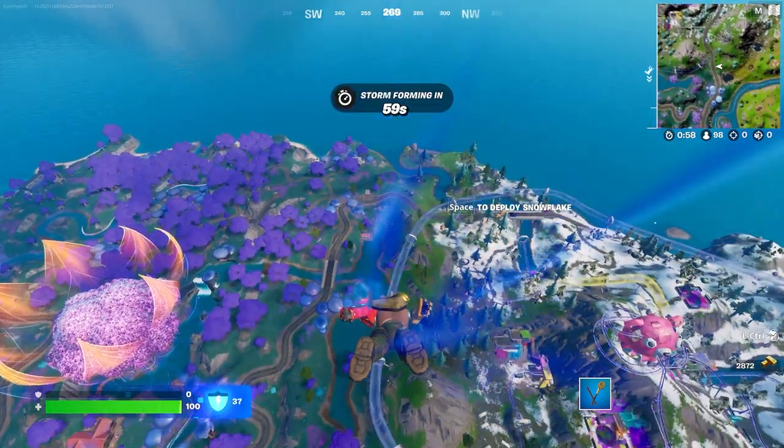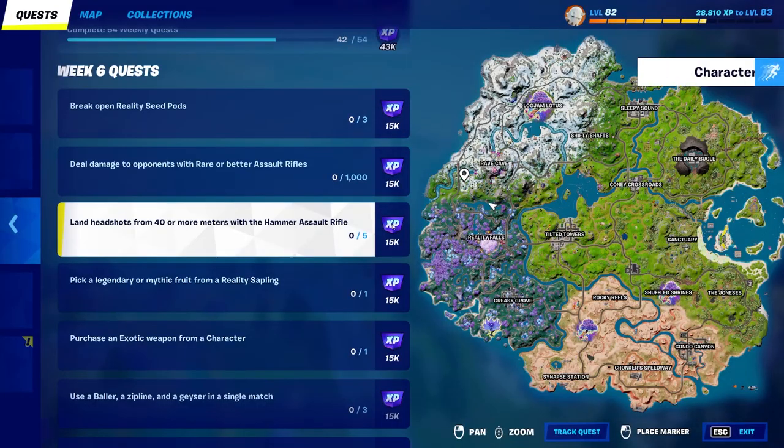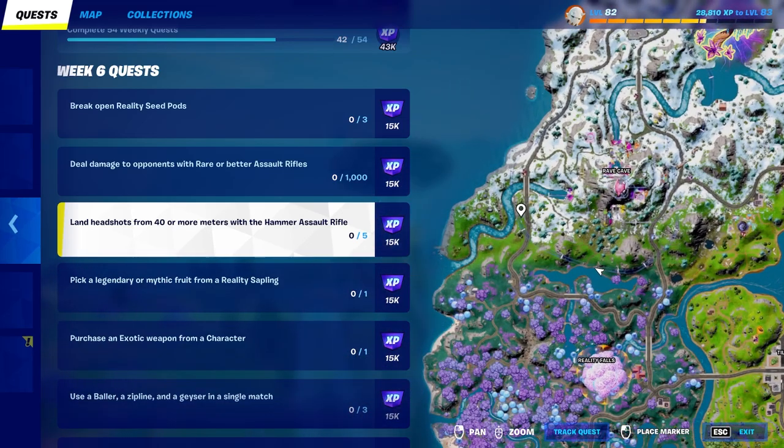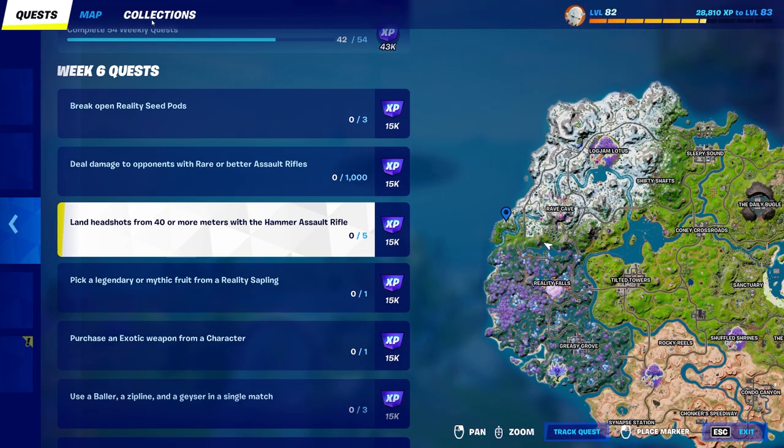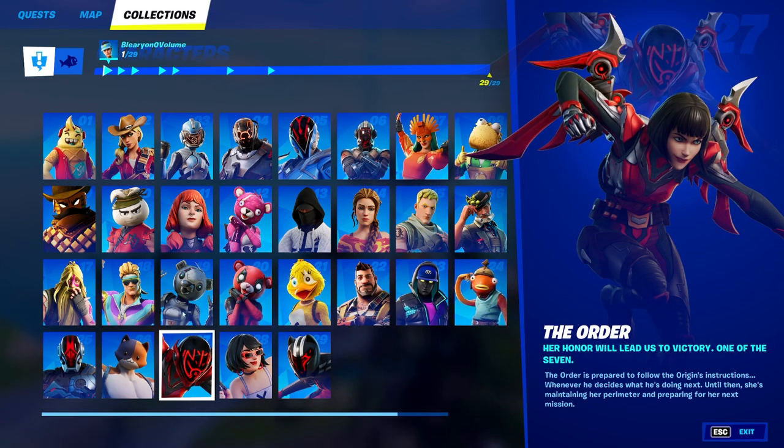So what we're going to go ahead and do is drop down to a guaranteed Hammer AR spawn location, and then we're instantly going to be able to complete this challenge by doing a little bit of a trick. As we drop down right over here, you guys can see that I'm going to this 7 Outpost — dropping down to the Order.